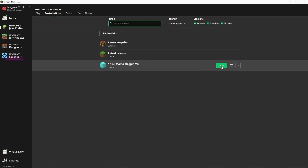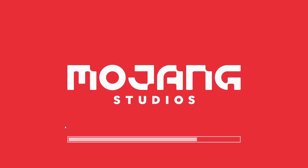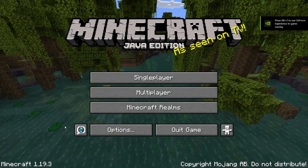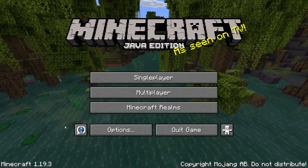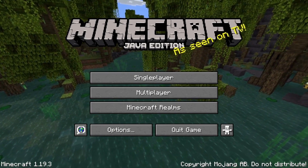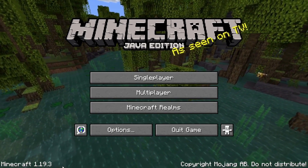So here it is. Now you can select that and push Play. All right, there we are — Minecraft 1.19.3. That is how you play any Minecraft installation.